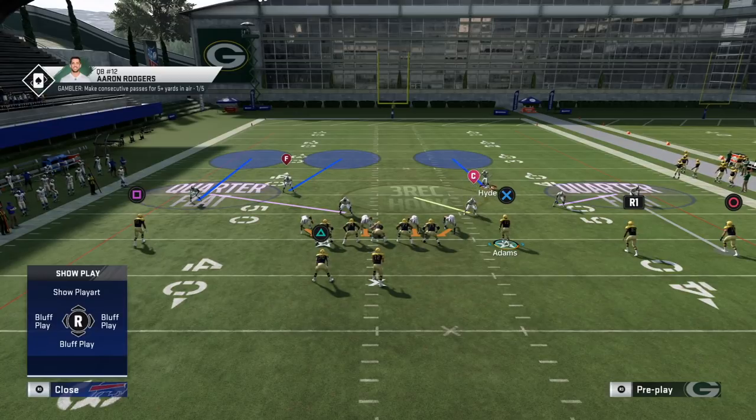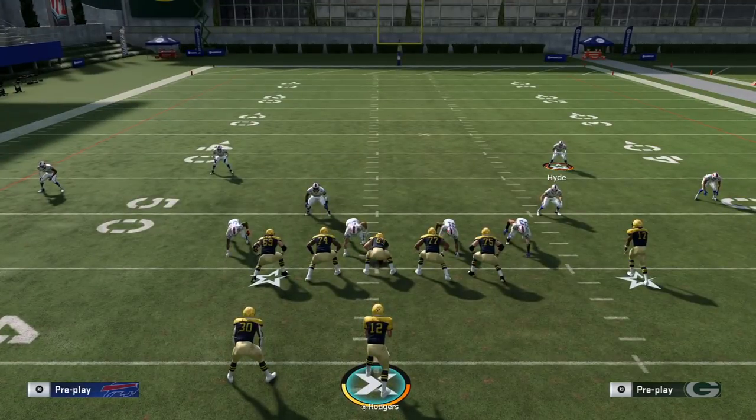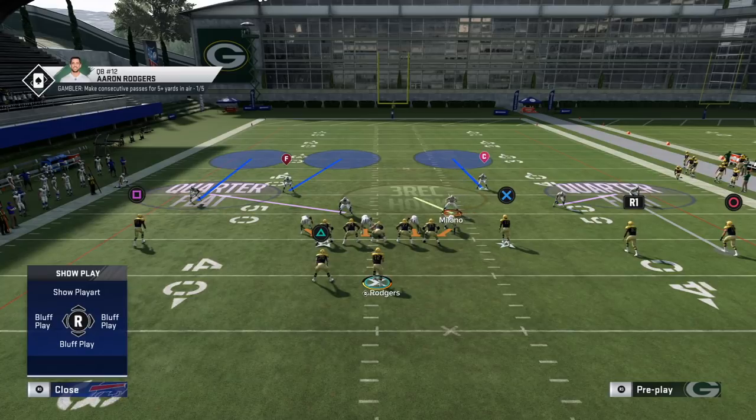If neither number two nor number three goes vertical on a crazy route combination, the nickel corner will take Adams, Valdell Scantling will be left across the field, and the strong safety will just drop into his spot-zone coverage with no assignment in that case.